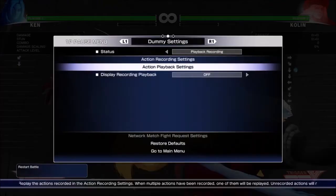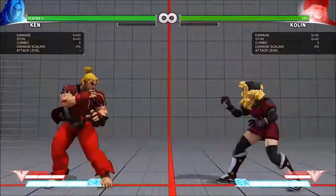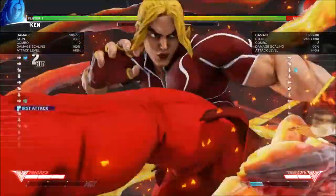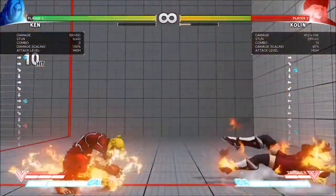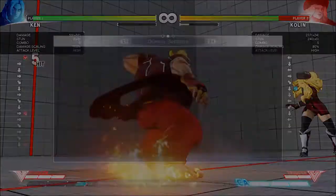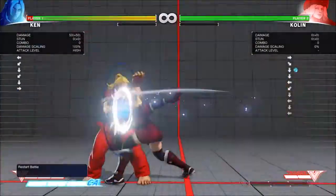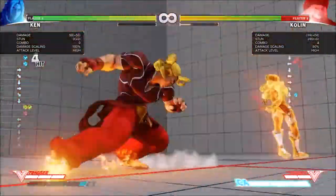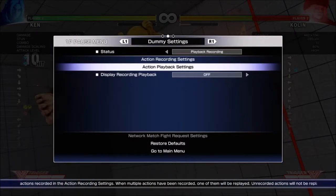That's your biggest V-Trigger punish — if you're not in V-Trigger that'll do a lot of damage. If you want more time to confirm into CA, that's probably what I'd go for. It gives you more time to do the light punch DP into CA. So that's pretty much Kolin covered — all her stuff. There's one thing I wanted to go back to actually.